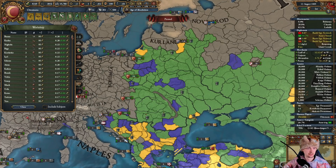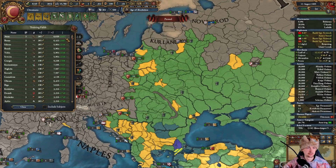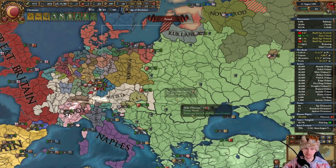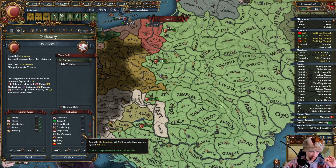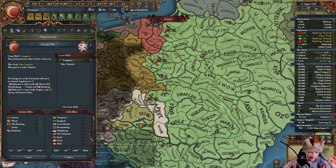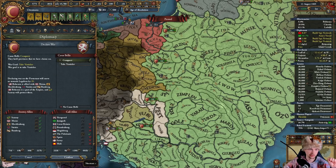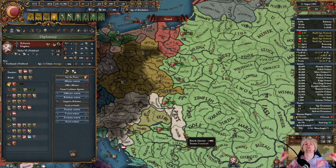I can build up another stack, which will be in Russia, and I'll build a couple of manufactories in the most efficient provinces. Also a little bit of workshops where I can spend the manpower buildings. That's a lot of manpower. I'll be left with almost 6,000 ducats for the war.